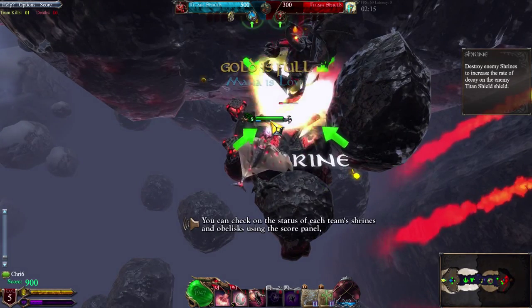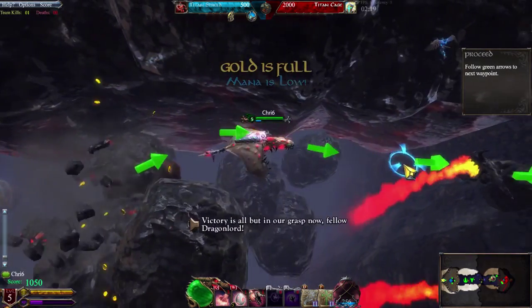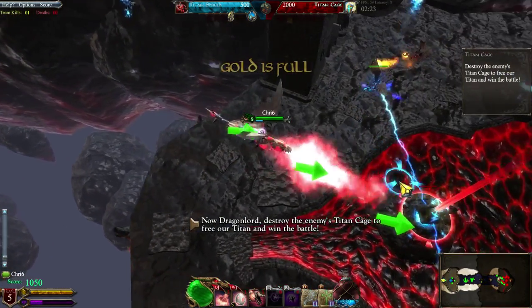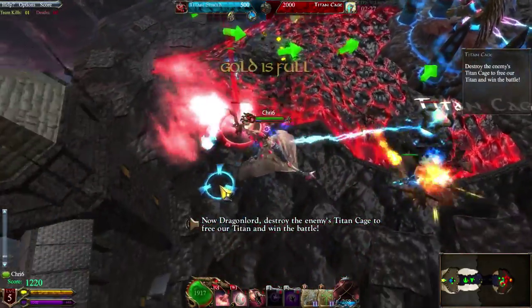You can check on the status of each team's shrines and obelisks. We've nearly done it! Victory is all but in our grasp now, Dragonlord. All we have to do now is destroy the enemy's Titan Cage to free our Titan and win the battle!